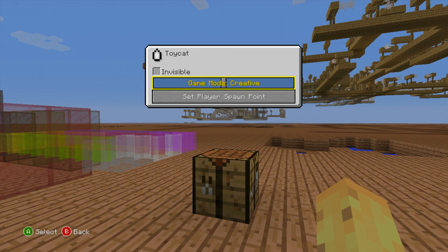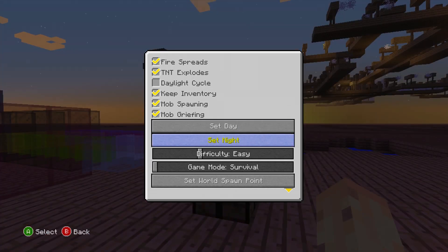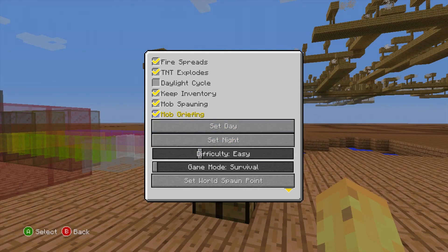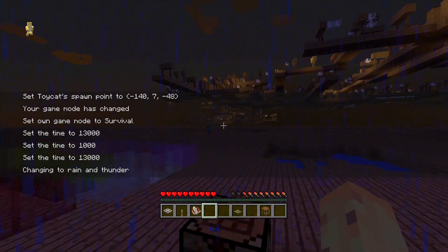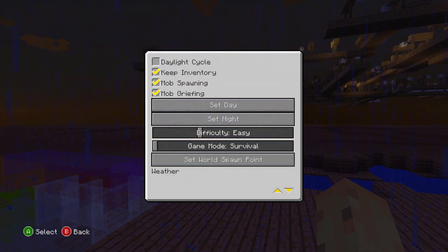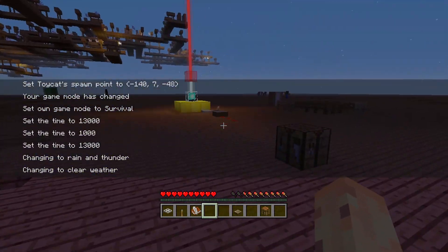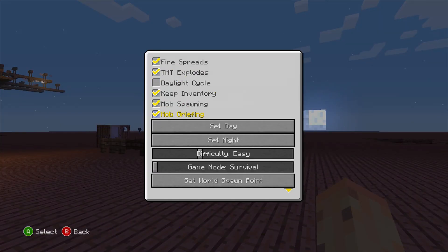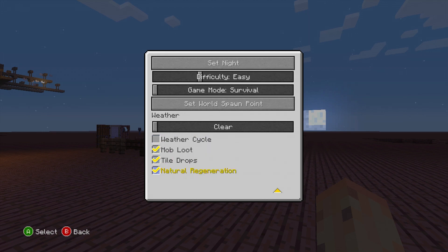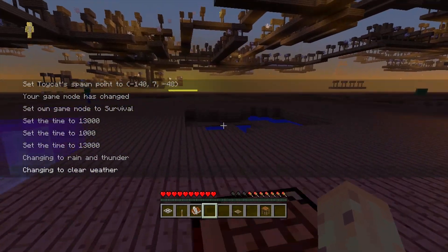Now let's move on to the host options — there's a bucket load of these. You can set your own spawn point, set your own game mode, and set days or night on demand. You can turn off the daylight cycle separately, or make it so only you can change the day-night cycle. We've also got the ability to change the weather — you can make it thunder, or permanently turn off the weather cycle entirely so you never have to deal with rain again. You can also turn off ambient cave sounds.